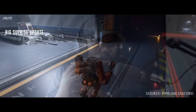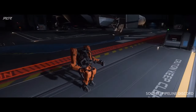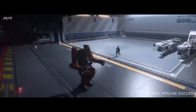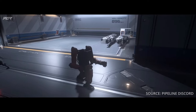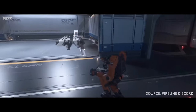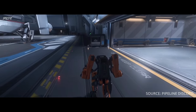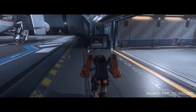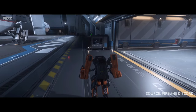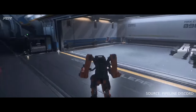Big surprise — didn't expect Star Citizen Alpha 3.24.1 to drop so soon, as well as the surprise that came with it. We've finally gotten our very first mech in the game in Star Citizen. Didn't think we'd see this so soon, but CIG dropped it as a surprise. With the latest 3.24.1 patch, it's in the PTU and available for all waves except for the Atlas.